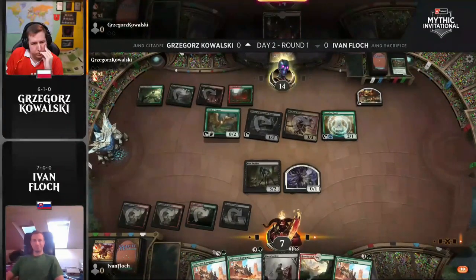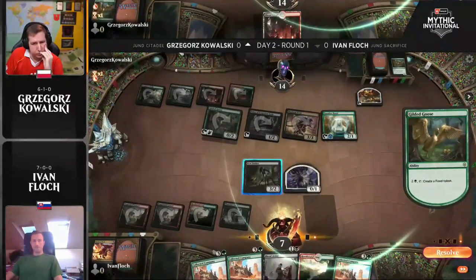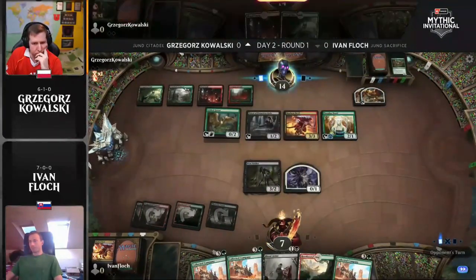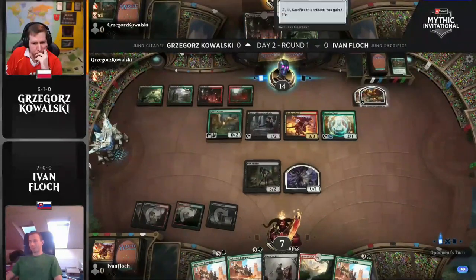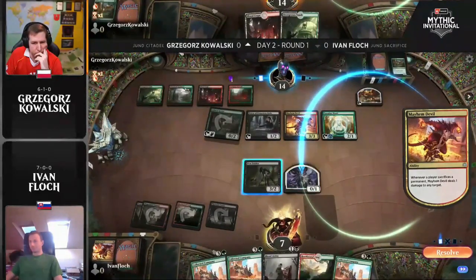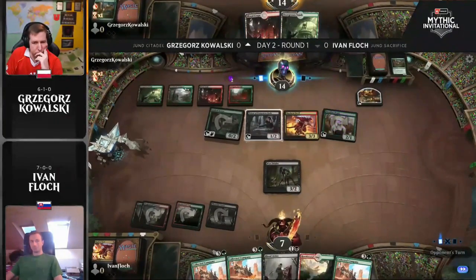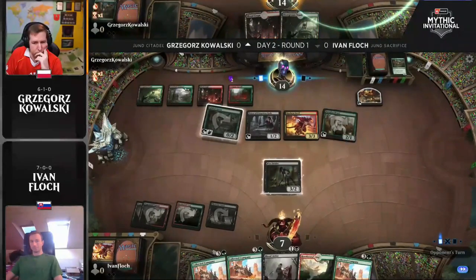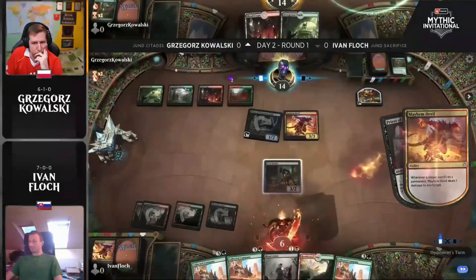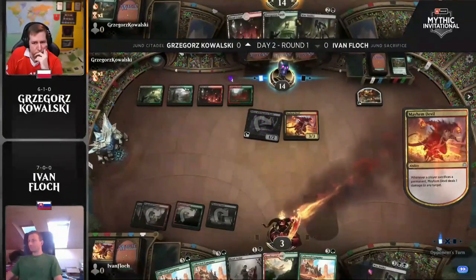Yvonne can sac this food at end step to ping the zero-one, and then Priest to deal with the Woe Strider and deal a couple of damage upstairs. I think he might be one short — he needs a creature, and then it's probably over. Doesn't find it. A creature would have been necessary there for both attacks to happen. So first things first, we're going to go Gilded Goose ping, get this little zero-one off the battlefield. No instant response, otherwise that's an extra ping. That's kind of a brutal interaction in these Jund sacrifice mirrors. It's Mayhem Devil sacrifice pings — ping, ping, ping. You are very dead, Floch. Yep, that's it — let's go to game number two.